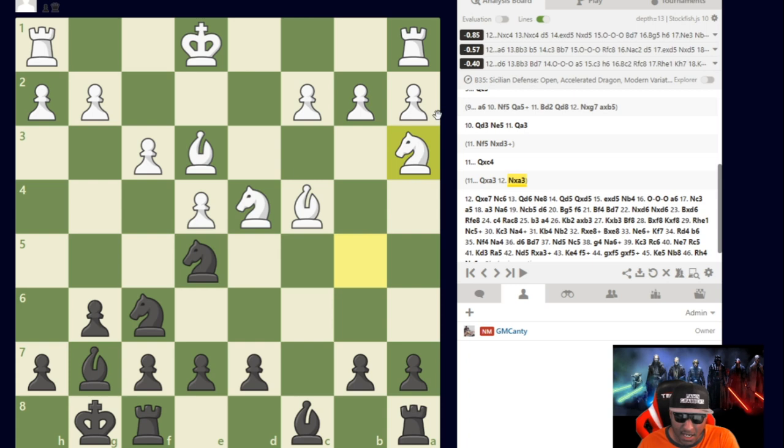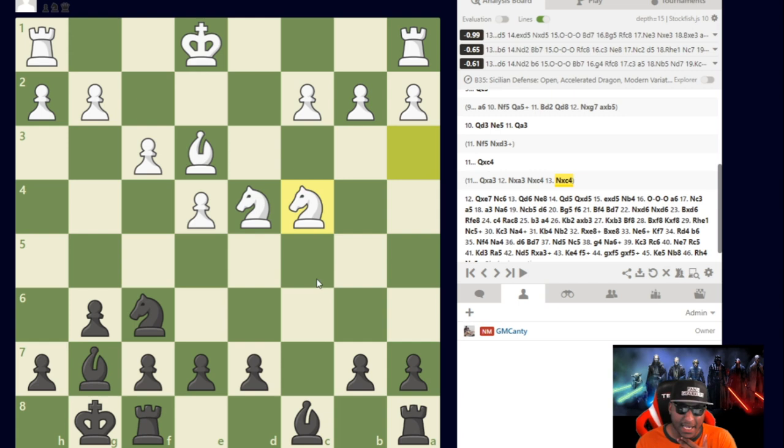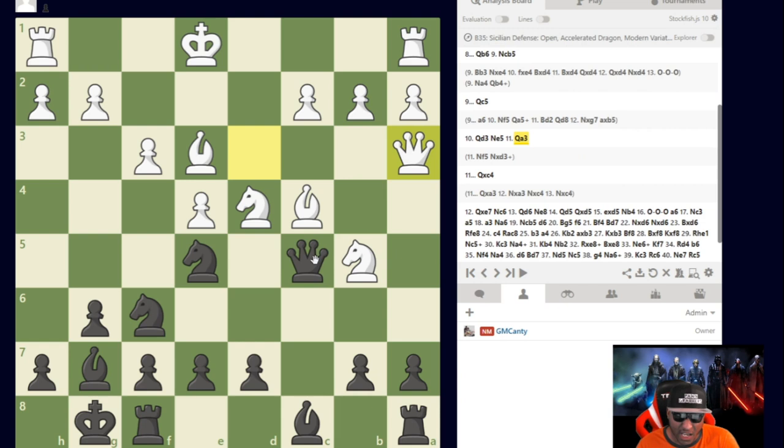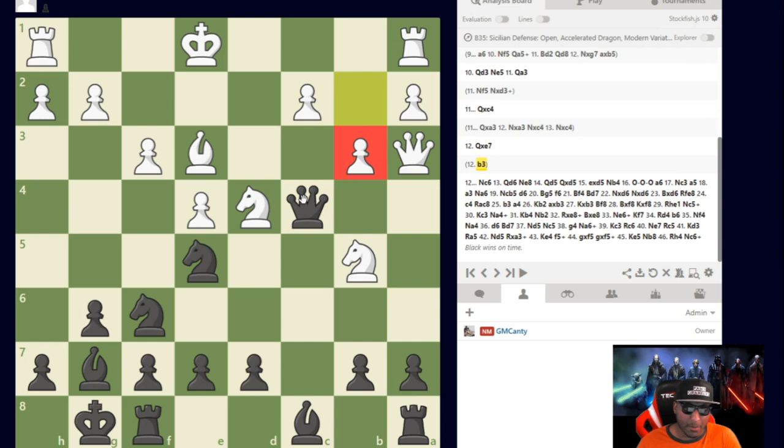After captures it's basically equal — minus 0.86 — not what White wanted, but I'm fine as Black. The winning move was a6; Queen c5 was not the winning move, which we know for future reference. I thought I was getting away with Queen takes c4, and I am, but then I saw the problem: b3 — my queen is absolutely trapped with no safe square. That was scary.